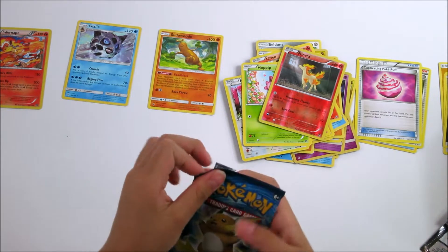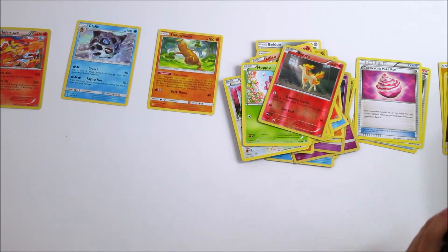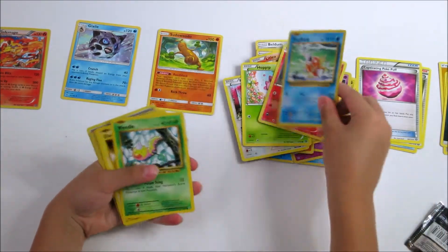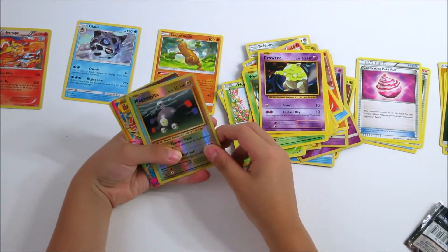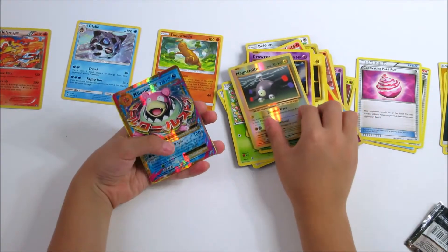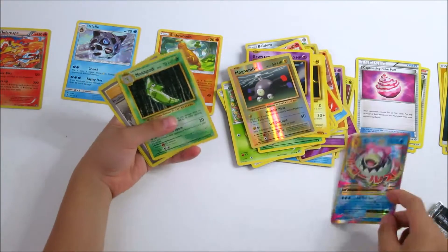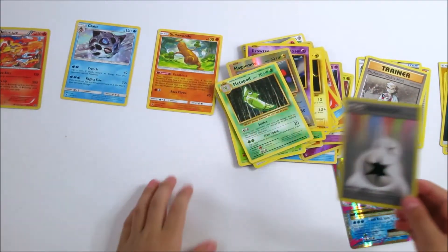I'll start opening the last pack. We have an Energy. We have Murnon, Weezon, Electrod, Zony. We have Magic A Zone, Omega's, Slowbro EX, Megton. And we have a trainer. We have a double energy.